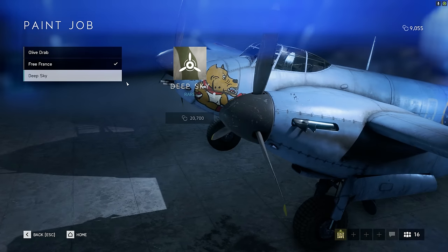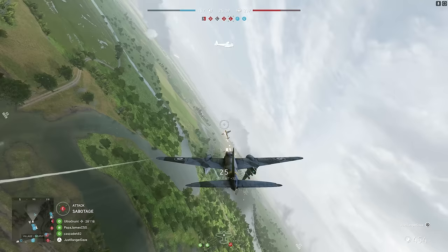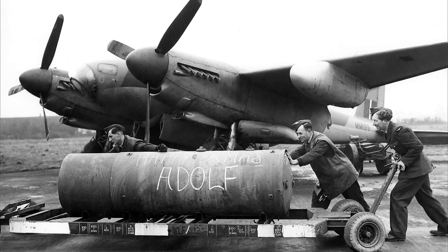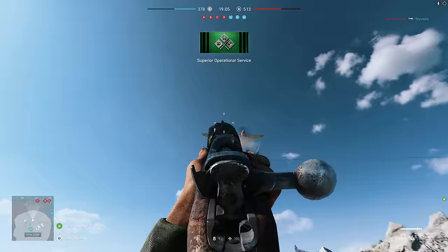Battlefield V's new medium bomber for the Allies, the Mosquito Mark VI, is finally available to unlock. The rumors are true — this thing does have a 4,000 pound bomb that you can unlock at the end of its tech tree. Despite this just being a medium bomber, that 4,000 pound bomb was a real thing, so let's get this Mosquito upgraded so we can try it out.